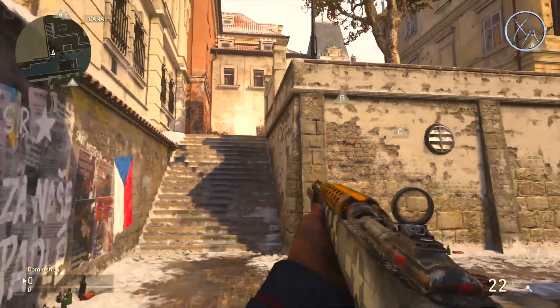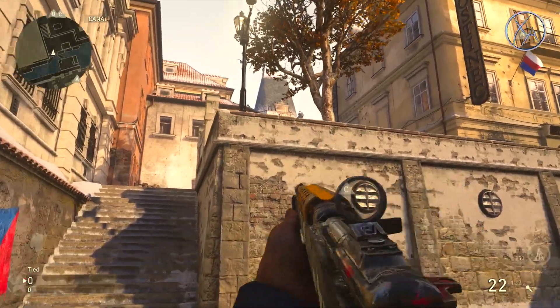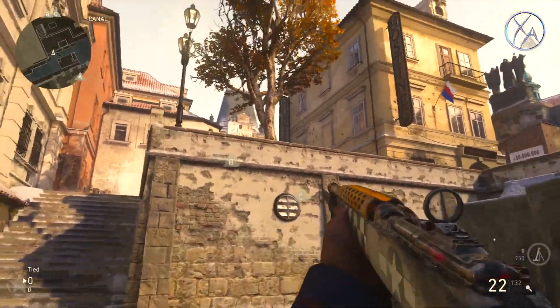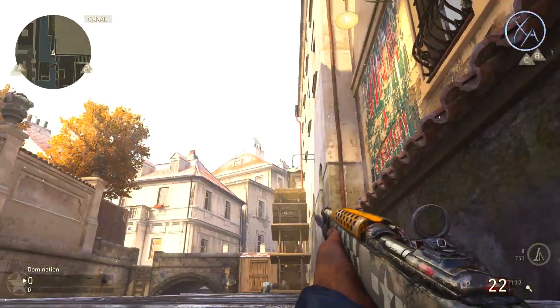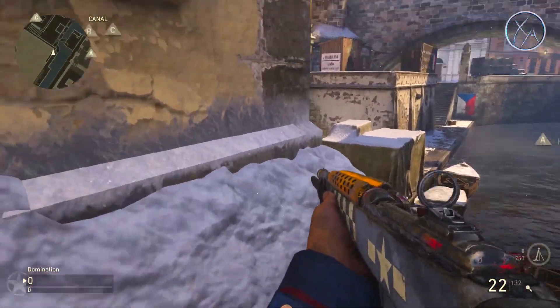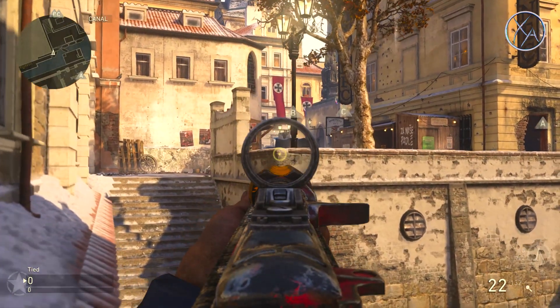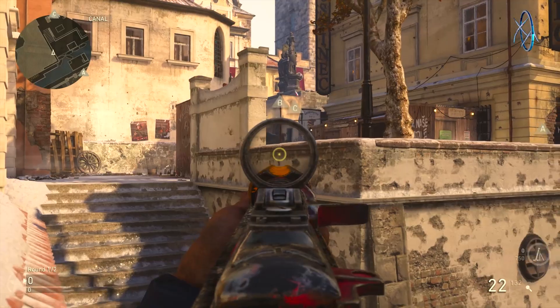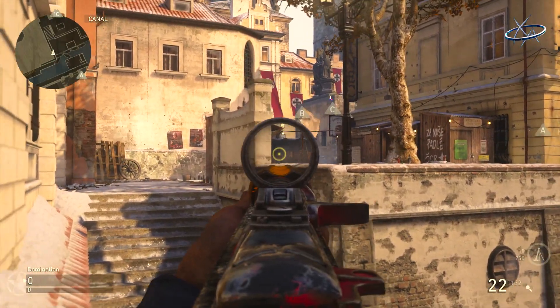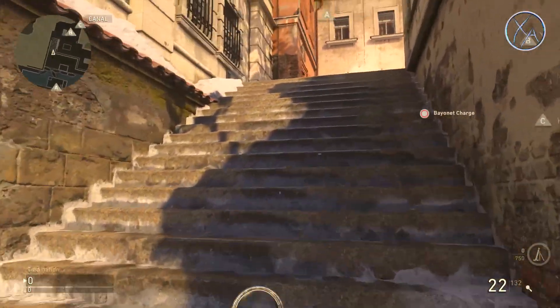Next up, when coming up these stairs and trying to challenge people on that side — great for Domination when you're trying to get to the B flag — I personally like approaching from this area. I like to jump up here and easily challenge people across there. You have great cover, and if you get up to this position you can crouch to take cover, stand up, and get a great line of sight.